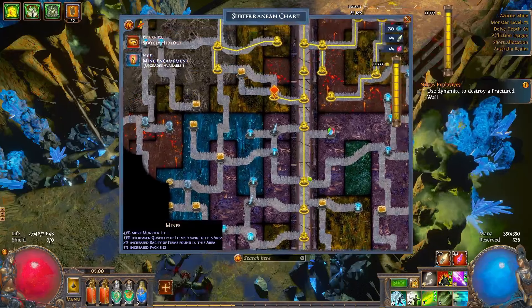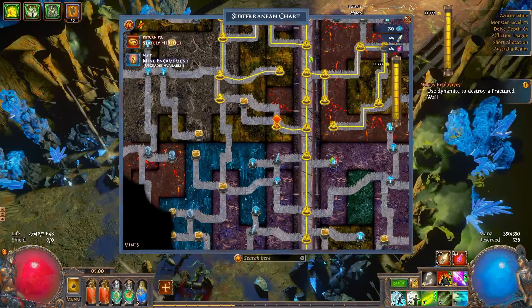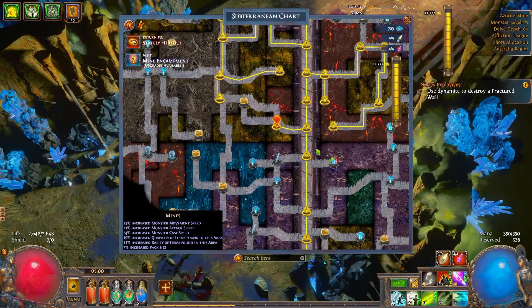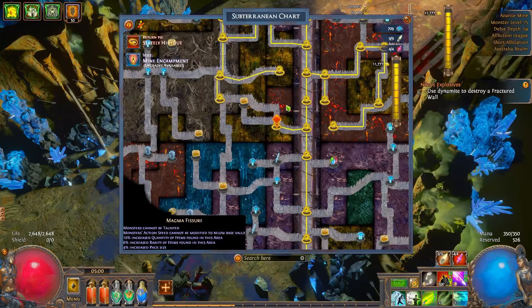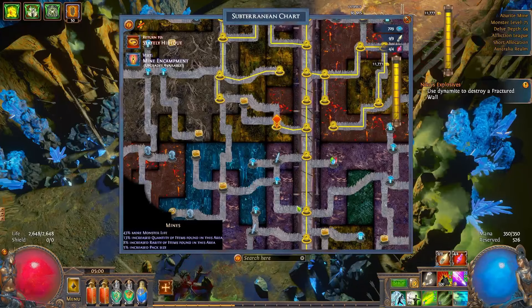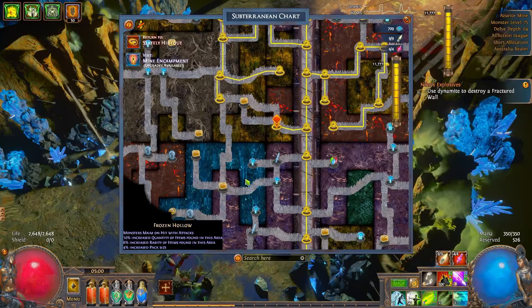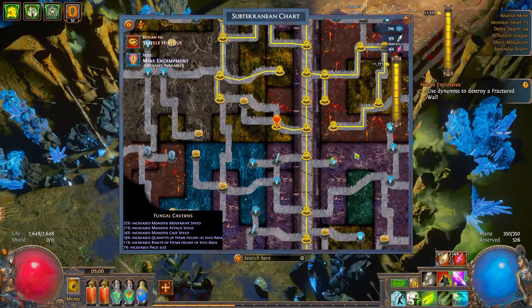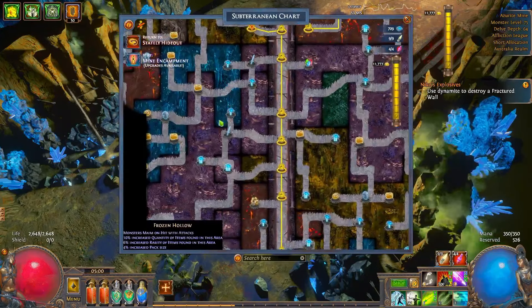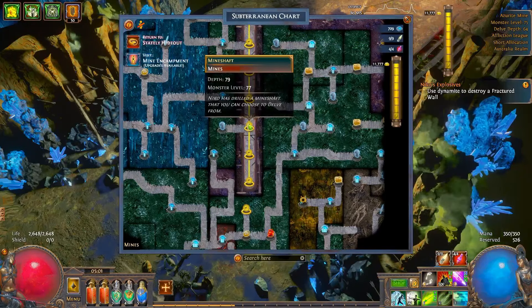The actual reduction in costs is at level 1, level 200, and level 500. As you can see the different areas do different things — 43% more life here versus the quantity, rarity, and pack size. You've got to actually look at that as well, because some of these can be quite bad for you. At level 79, monster level 77.